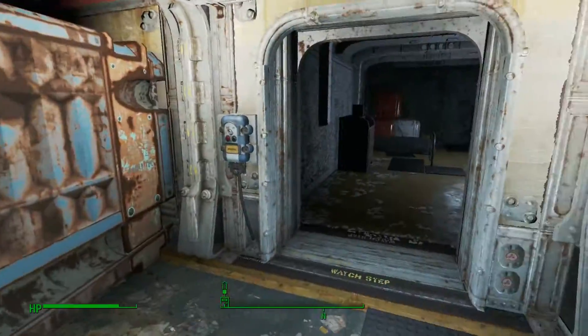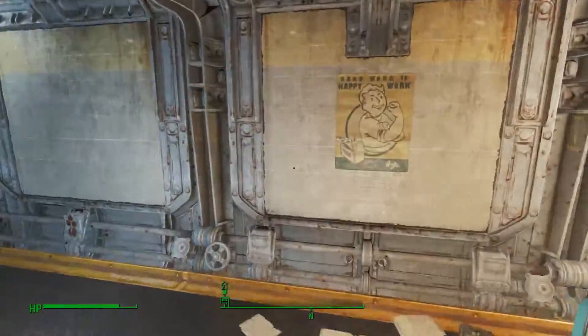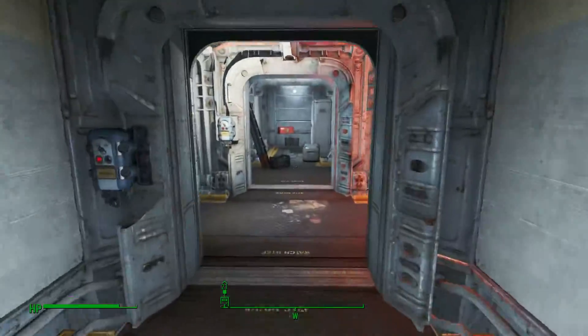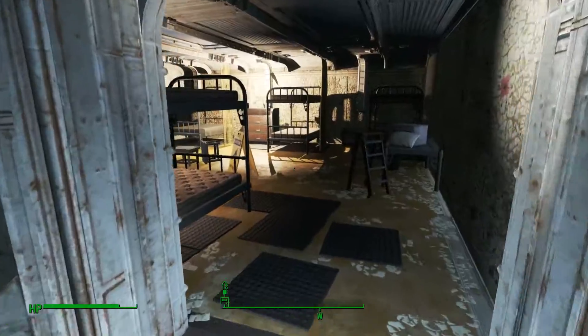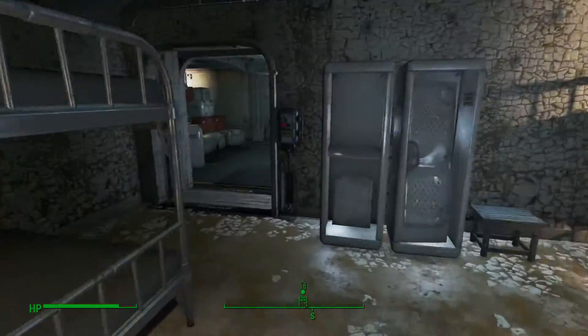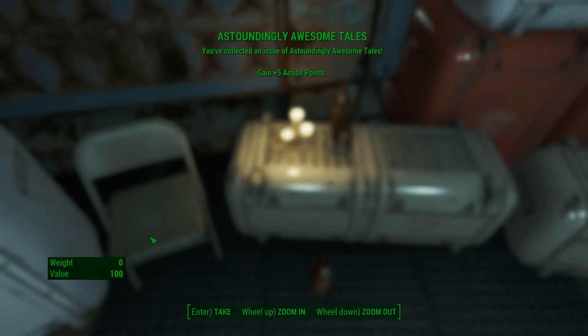There's the kitchen. We're going to take a right into what looks to be a dorm room — straight through to the other end and then take a left. We're going to take a left again into another dorm room, and then on the other side of it you will find just here an Astoundingly Awesome Tales.